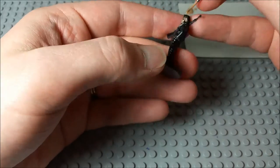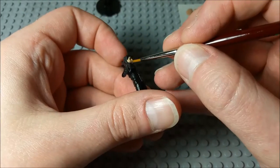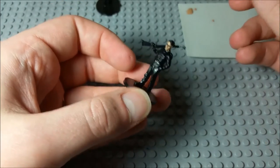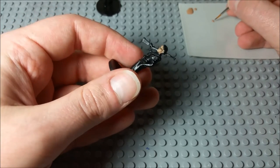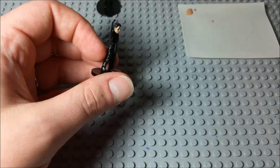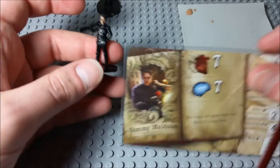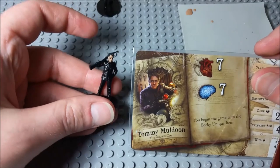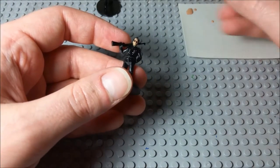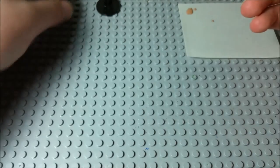I've got the face there for Tommy. Now I'm just gonna go ahead and do his hands. Actually, if we look at the artwork for his character card here, it looks like he's wearing gloves. So I think we're just gonna leave the skin for Tommy like this. That's Tommy.